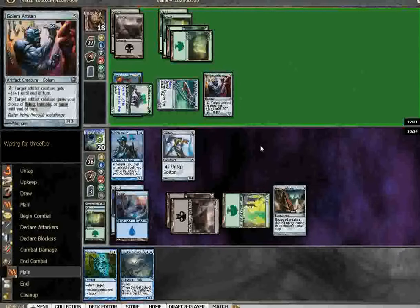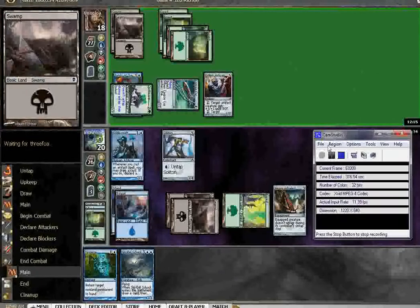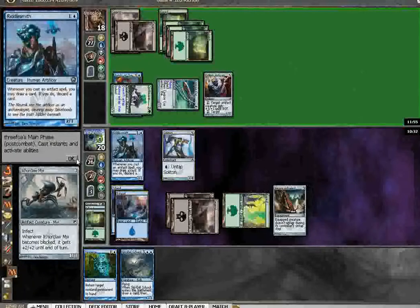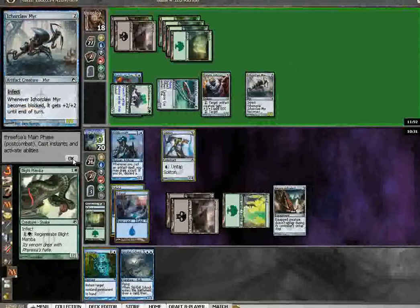In retrospect, I probably should have done that sideboard after Game 1, because I discarded the Battle Gear in Game 1 — I'm pretty sure — knowing that it wasn't what I needed, so I should have remembered that. Got to be on the ball on the sideboard. Another Iker Claw Mirror — or the original Iker Claw Mirror again — and a Blight Mamba.